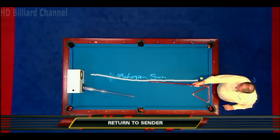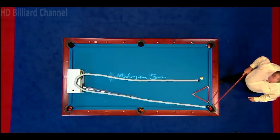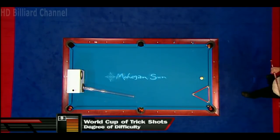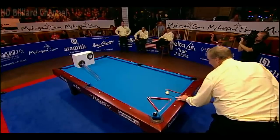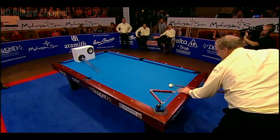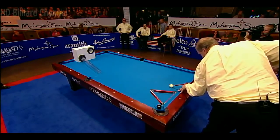This shot I call 'Return to Sender.' I'm going to hit the cue ball and put it into a four-inch hole. It's going to come through there, come out the tube, and pocket the eight-ball in the corner. Degree of difficulty is a nine. For you folks at home, that cue ball is two and a quarter inches, and he's going to put it in a four-inch hole — at the perfect speed, too. Very difficult.